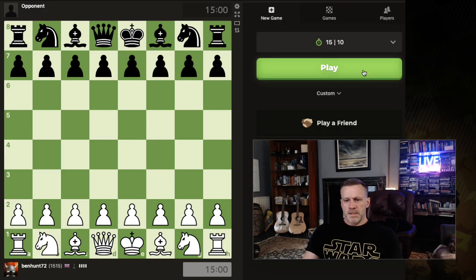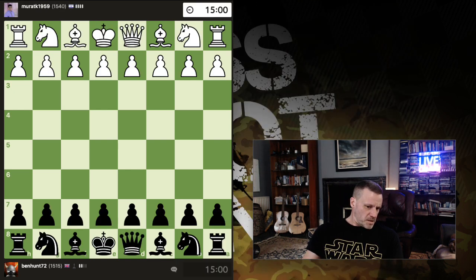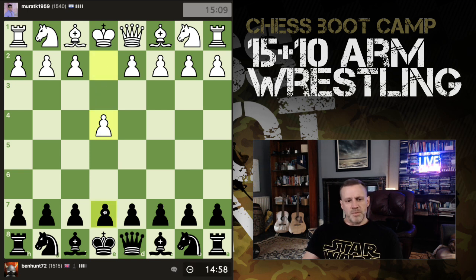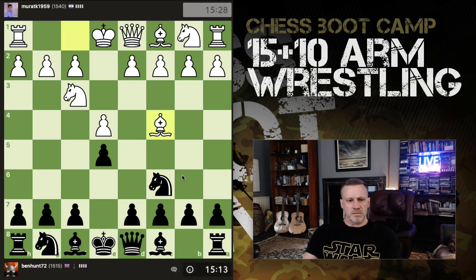Hey everybody, thought we'd do a 15-minute rapid. My blitz and rapid ratings are getting a bit close now but I think my blitz is like 1350. So we've got an Italian — it says Bishop's Opening here, but why does it say Bishop's Opening? This is the Italian opening.